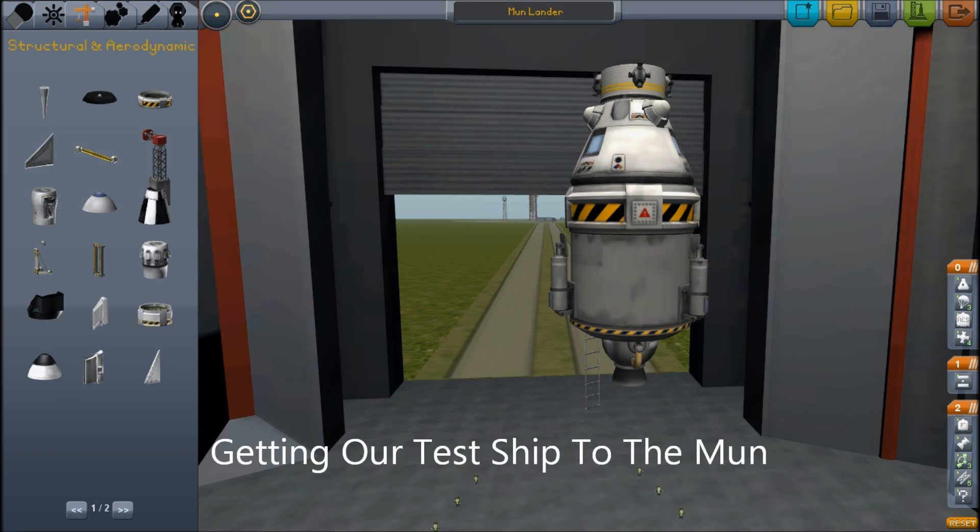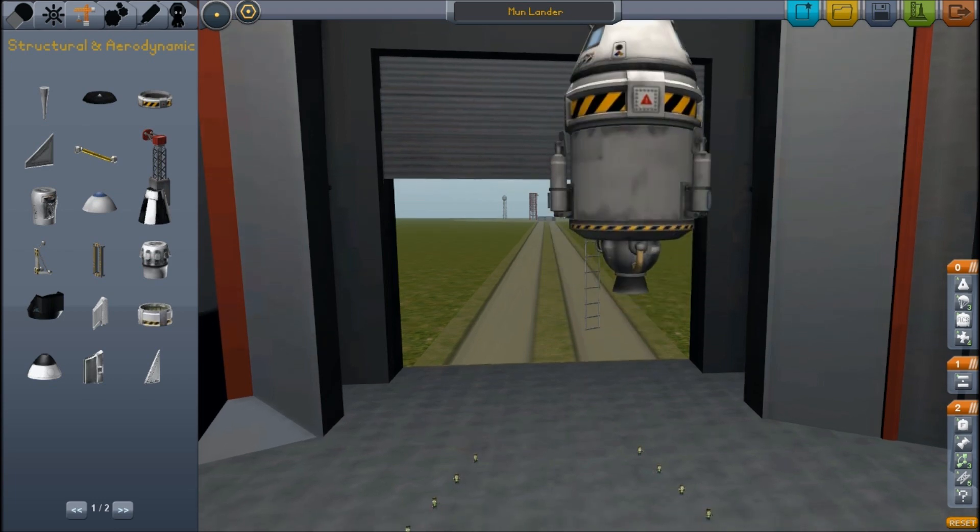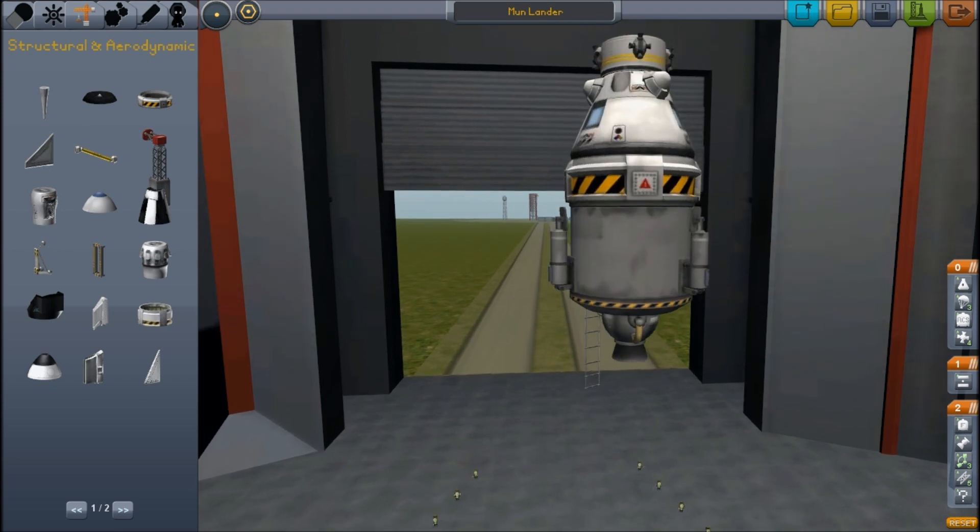Hello again. It's now part three on my quest to build a perfect rocket to the moon. And having done the math, we now know that this has to get into the translunar injection orbit with a full tank, or we are not going to be able to land on the moon.